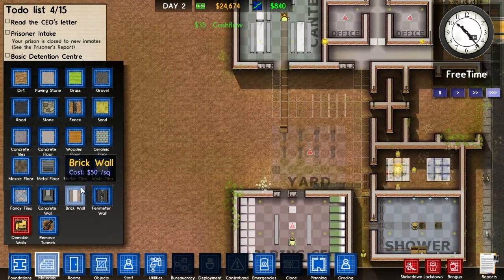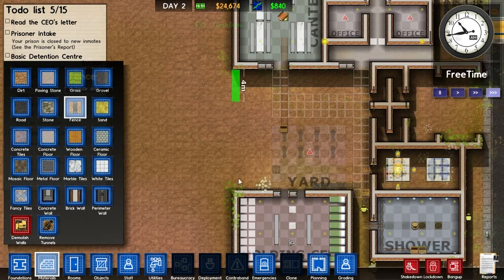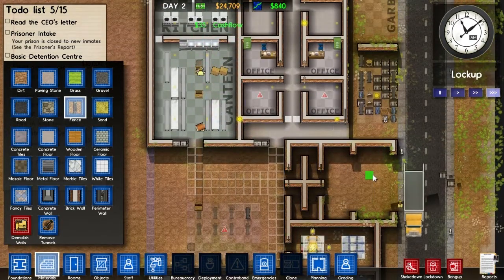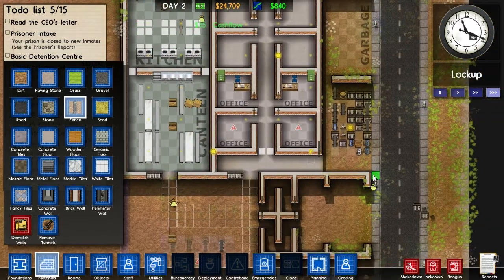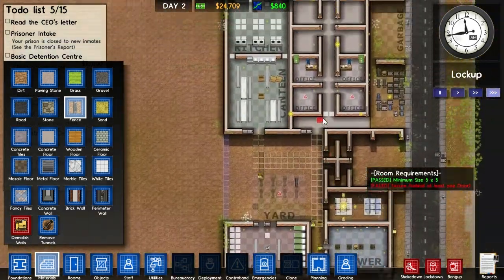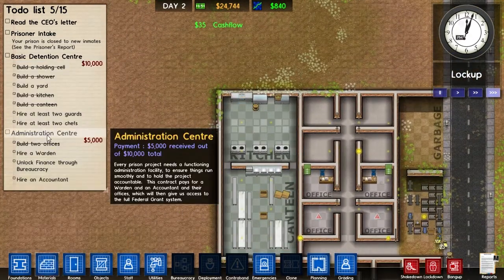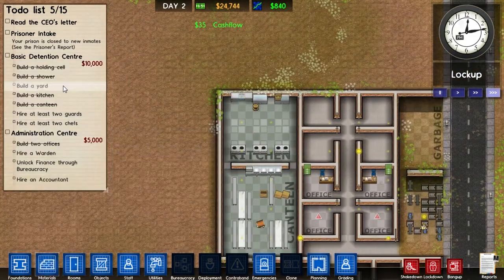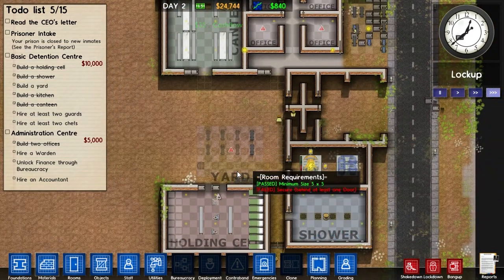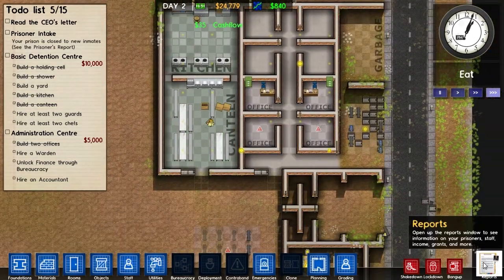We'll run a fence right here to block that off and another fence here to make sure no one is escaping this prison. This is looking pretty good — we've covered barely any of our plot but that's fine. Let's check what we've got left for basic detention: two guards, a shower, a yard. Why doesn't the yard qualify? Oh — there's no fence yet.